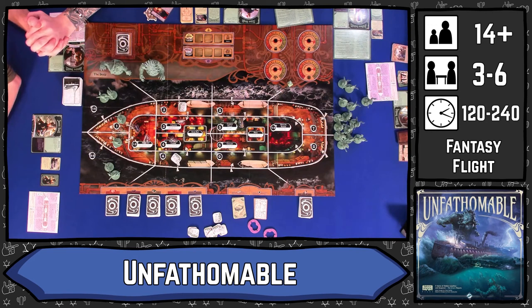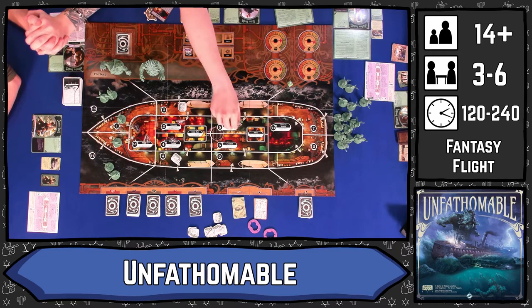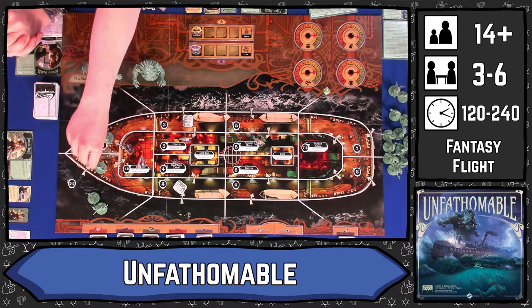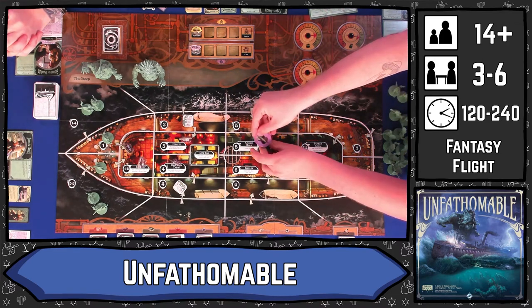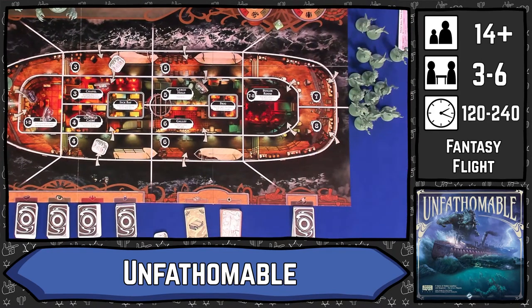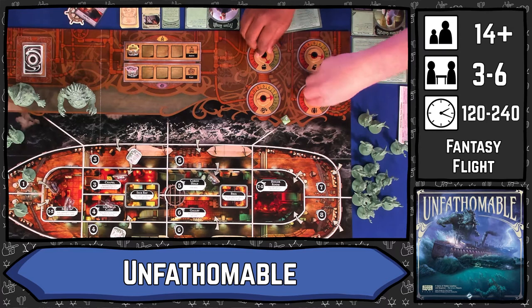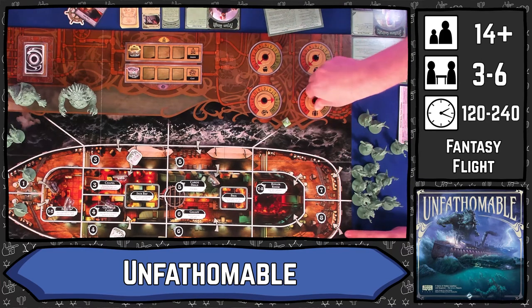On our turn we draw those cards, then we can take two actions from a pretty wide range of things. For example, moving to any space on the board — there's no individual movement, it's just move from any one space to any other space. We can attack deep ones, which are these ugly monsters on the ship here, or reveal traitors. If someone has revealed themselves as a traitor, we can attack them. We can rescue passengers, which are these tokens floating around on the board here. Generally speaking, we don't want the human passengers to die. When they do, we lose resources, which you can see on these dials up the top of the board. When any of those dials hit zero, the ship becomes unpilotable or sinks, or we run out of food and begin to starve, and the humans lose the game.